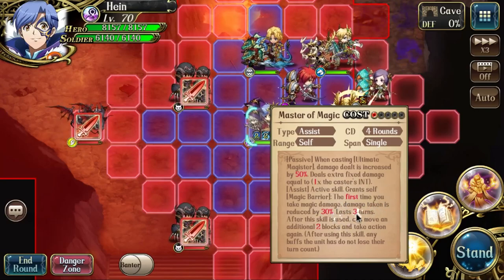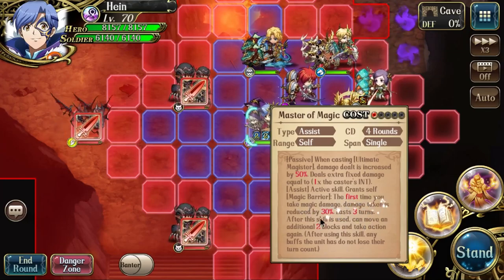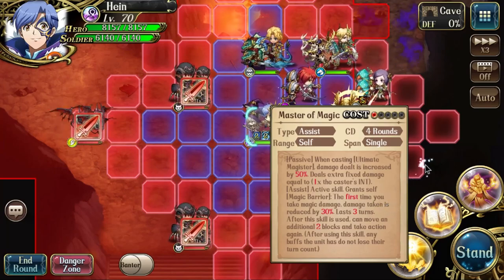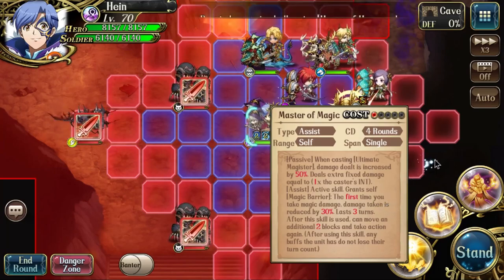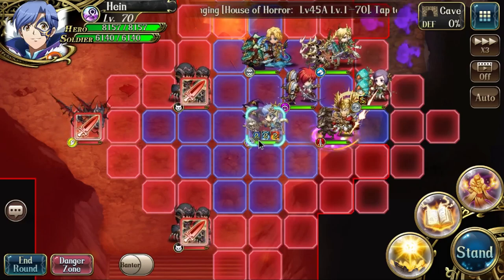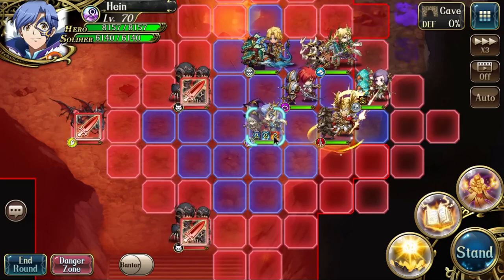Last but not least, you get a shield — kind of like Arian Rod. You get a shield where magic damage taken is reduced by 30%, lasting three turns. It will break once it takes a hit. So we have two talent stacks, two thunder and two flame.